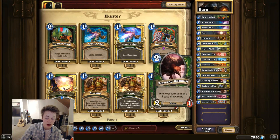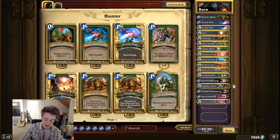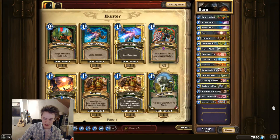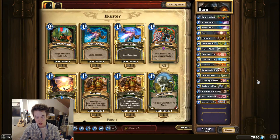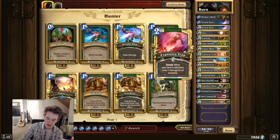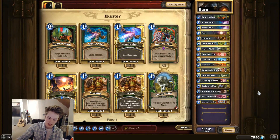Starving Buzzard is half of your main combo, which is Buzzard plus Unleash. A lot of times it's hard to decide — should you go off on turn four and just draw two cards, or should you do it later in the game and hope to draw more? It really depends on your hand, the matchup, and a whole lot of factors. Hopefully that'll be better explained in the gameplay video in this same playlist. Hunter has this reputation where it's face, face, face — but that's a great way to lose.